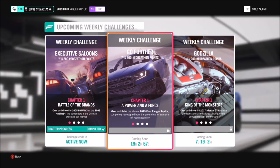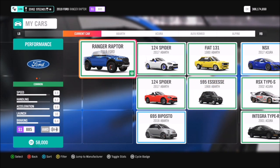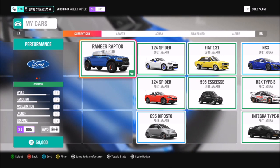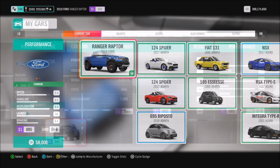This week's challenge is called Go Further and wants you to use the 2019 Ford Ranger Raptor to complete all of the challenges. This car can be picked up in the auto show for 58,000 credits if you haven't already got it, or you can always pick it up cheaper in the auction house.